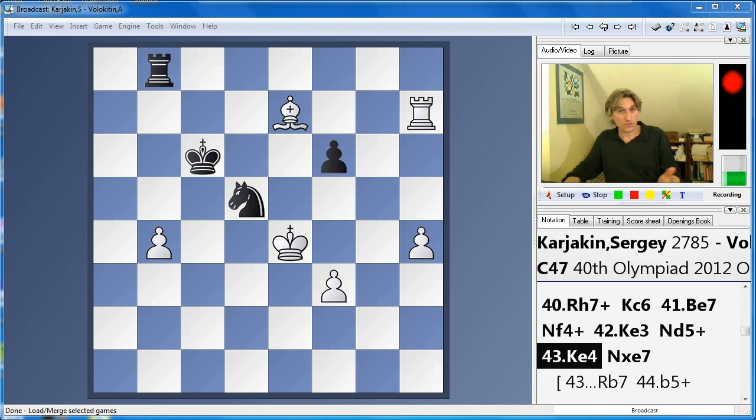Karyakin, of course, representing Russia, but he used to represent Ukraine, just to add a little spice to this encounter. Karyakin had the advantage out of the opening. It was a very long endgame indeed, and Volokitin clung on tooth and nail. Finally, they reached this position after 43 moves.